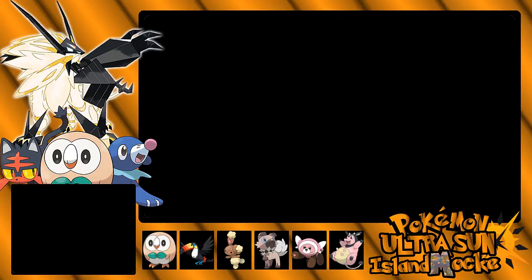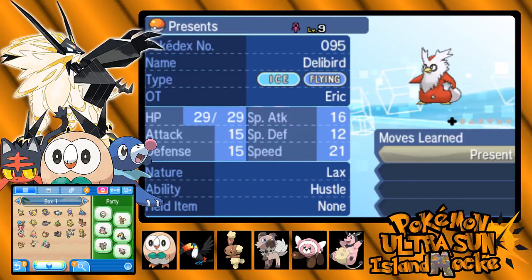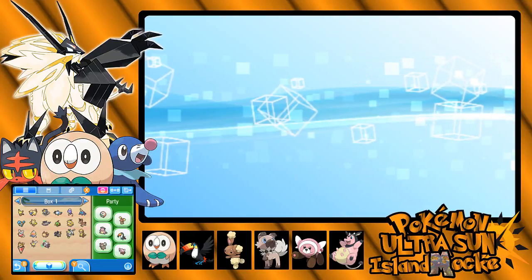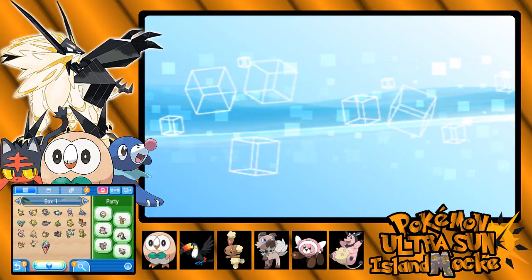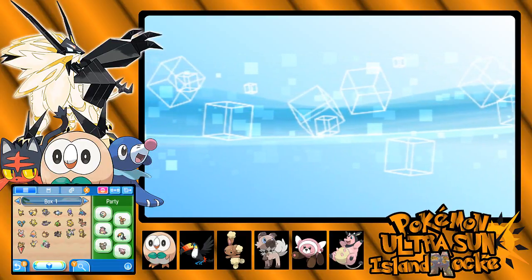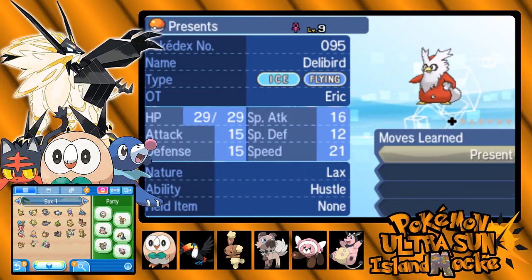You guys have voted, and the votes are in. It was actually really close between Fairy and Ice, though we did have a deciding voter choose Ice. So for Ula Ula Island, we're going to be using Ice Type, which is definitely something different for me. I haven't used too many Ice Types lately. Ice Type actually used to be my favorite type for a while, back in the earlier generations. I do prefer Water now, but I still really like the Ice Type.